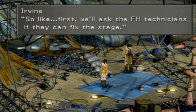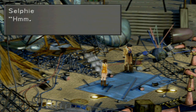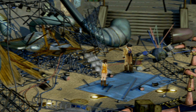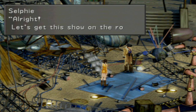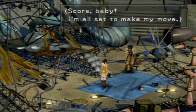First, we'll ask the FH technicians if they can fix the stage. If they can fix the Garden, this should be a piece of cake for them. 'Do you think they'll do it?' 'Don't worry, I'll back you. I'm sure they'll do it.' 'Hey, that means... you can have your band perform on the stage!' 'Woo-hoo! All right, let's get the show on the road.' 'Score, baby. I'm all set to make my move.' 'Oh, Irvine, you and your master plans.' Anyway, so the headmaster wants to talk to us.